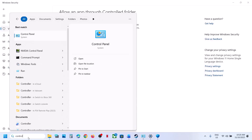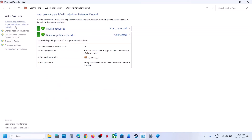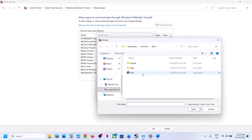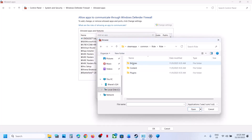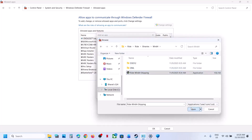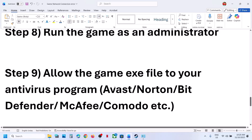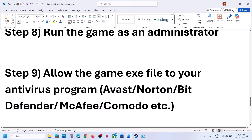Now type 'control panel' in the Windows search box, open Control Panel, go to System and Security, then Windows Defender Firewall, then 'Allow an app or feature through Windows Defender Firewall'. Click Change Settings, then Allow Another App, click Browse and select both exe files — the game exe and the one in Binaries/Win64. Once both are added, launch the game. If you have a third-party antivirus like Avast, Norton, Bitdefender, or McAfee, add both exe files or the complete game folder to the exclusion list.